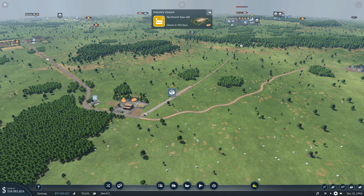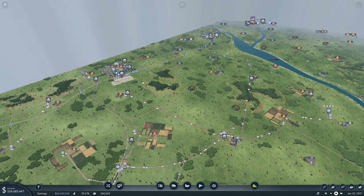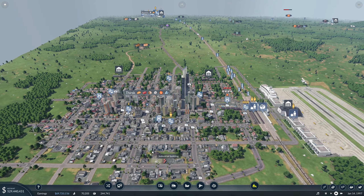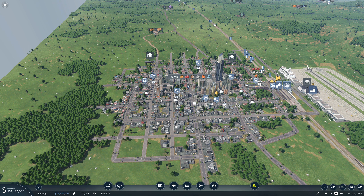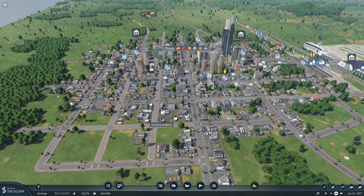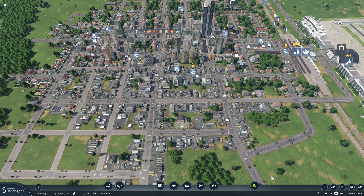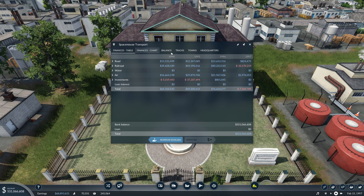Hello everyone and welcome back to Transport Fever 2. We continue where we left off last time. We have a new bus available. Let's check how the headquarters is looking — it was somewhere over here. There it is, looking decent. The value and bank balance are going up, and we are at level 39 at the moment, so doing good.